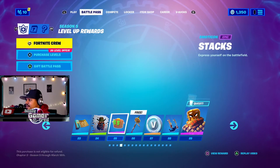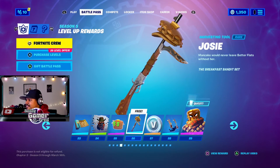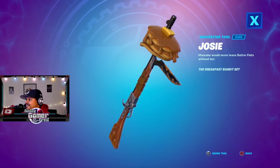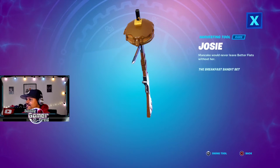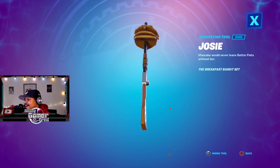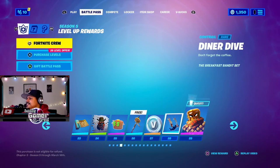Don't give a damn about a spray, don't give a damn about an emoticon. Pickaxe - oh my god, look at this pickaxe, and it's dripping! Oh my god. That's kind of cool. 150 V-Bucks, I'll take it.